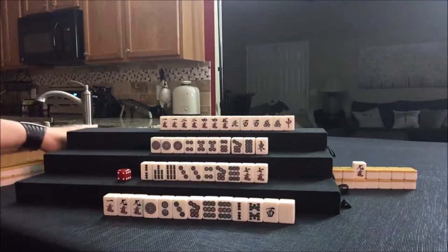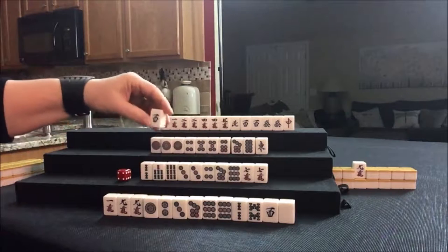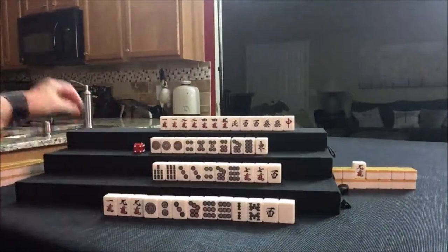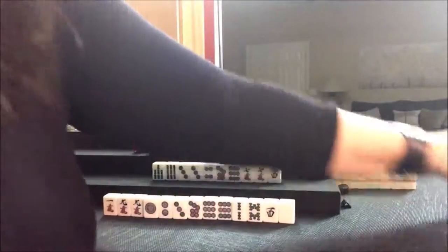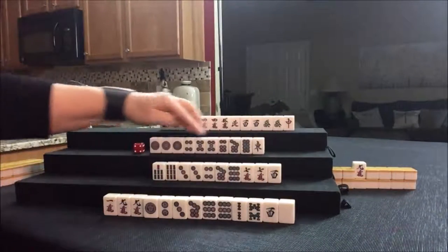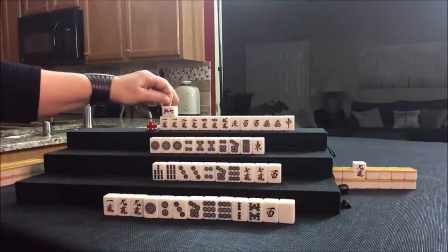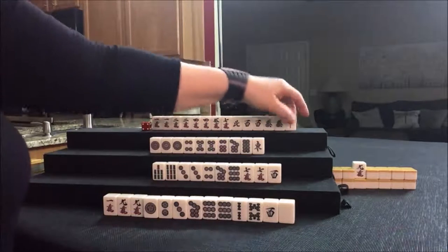We're going to draw. West — we need to pair up. West is not going to bring them score. Two bam was discarded — let's throw that and draw. Red, single red — not helpful. These number tiles are much more flexible. We're going to draw — last tile on the second wall. Seven crack — that may be a good tile. Red dragon was just discarded, let's throw that. We're going to draw for East — we just got through the second wall. Nobody's ready yet.